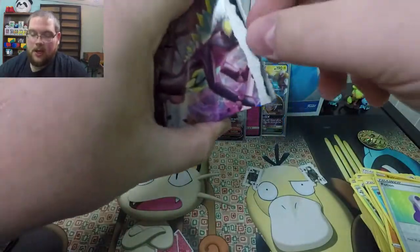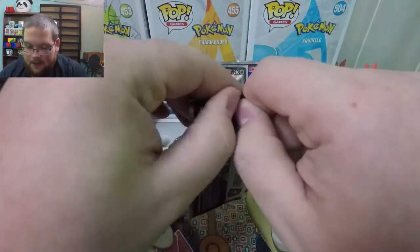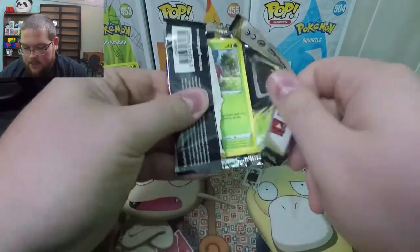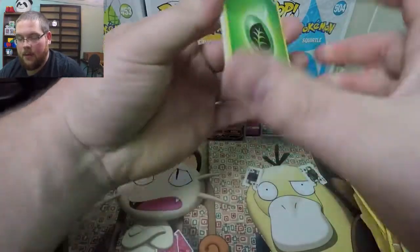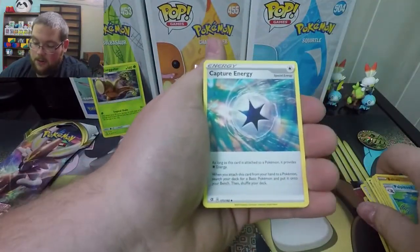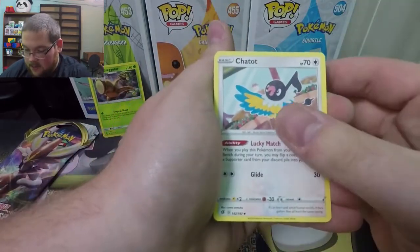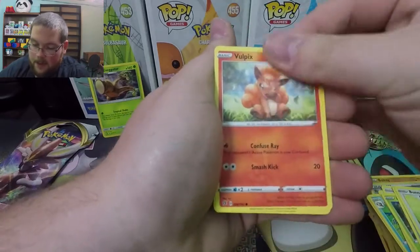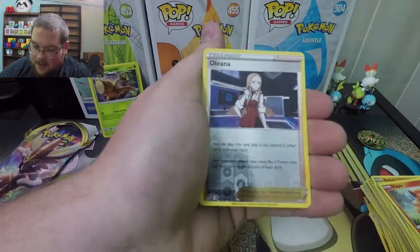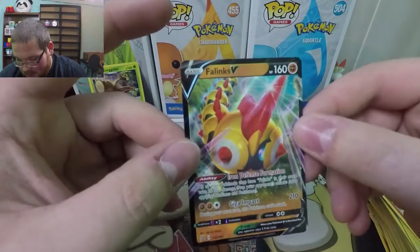On to our Rebel Clash packs. Nothing good out of base Sword and Shield, which I expected. Honestly it's probably going to elude me — maybe opening Sword and Shield for years. We have the first of two Rebel Clash packs and got a spicy code card. One, two, three, four. Our luck with Rebel Clash lately has been pretty good with the booster box. Capture energy, I'm feeling positive. Applin, Duraludon, Bunnelby, Vulpix — anything but a Cinderace V card or V-MAX. Phantom, reverse Alolan, and a Phanpy V card, just like that!